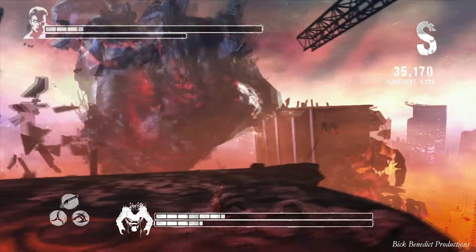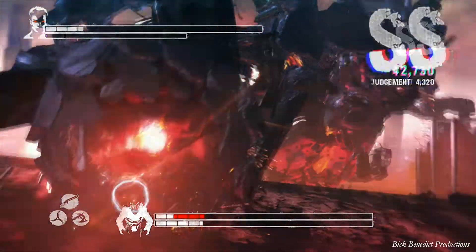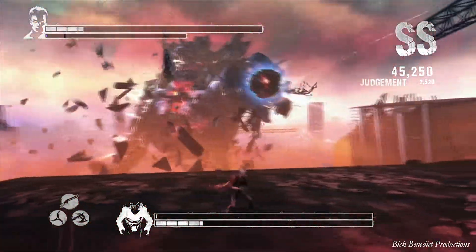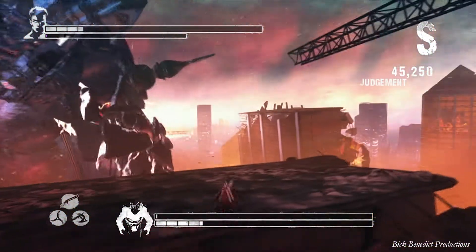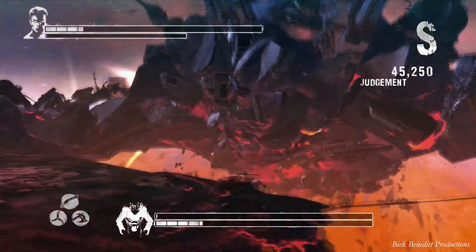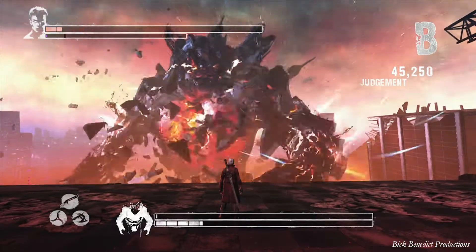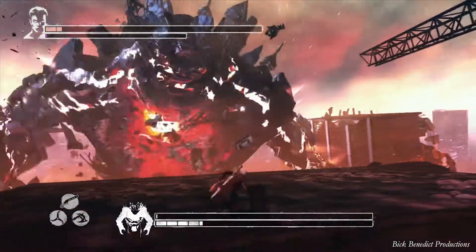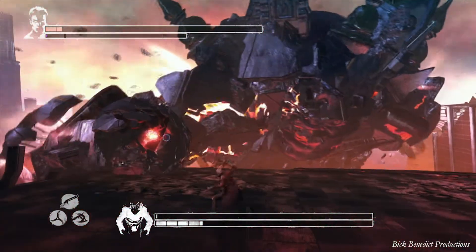Feel free to heal and use the Devil Trigger when you need to. I'm one hit away from death — he deals an incredible amount of damage, much more than the other boss fights in this game. But you do want to be doing the Angel Evade when he throws the Meteor at you. That's the most effective way to get out of the way of that.